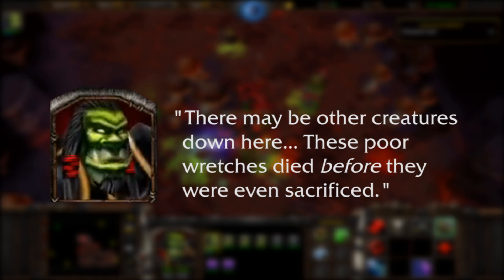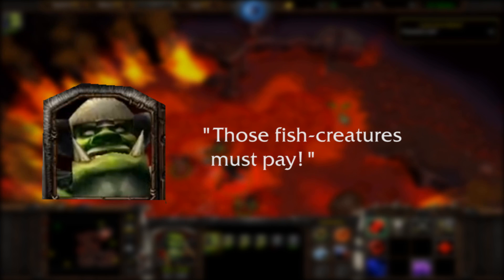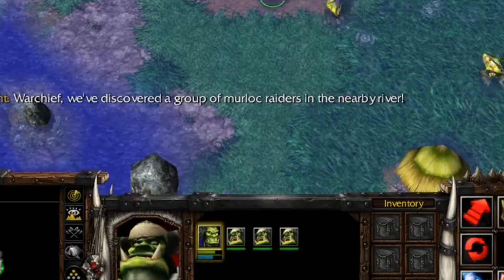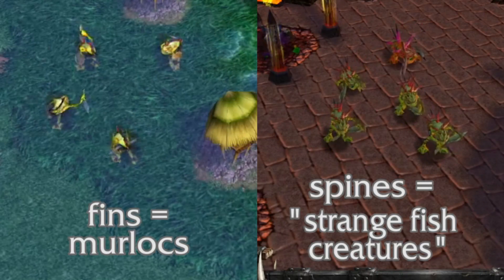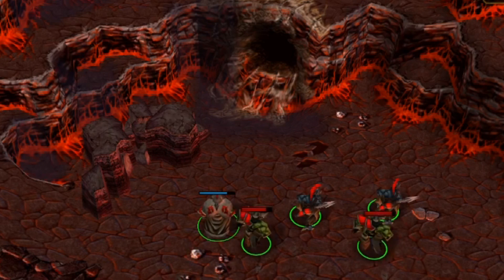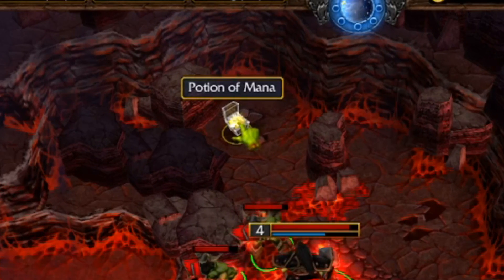Other unused lines — "These poor wretches died before they were even sacrificed" and "You may have rescued the others, but I'll see to it that the Exalted One does not go completely unappeased" — add context to the murloc sorcerer encounter. It's odd they refer to murlocs as "fish creatures" when the grunt on the very first level specifically names them murlocs. One line — "This gate may lead outside, but we can't leave without the others" — suggests the map used to have an exit. This line would have played if you reached it before defeating the murloc sorcerer, implying a final quest to run to the exit before the cave collapsed. You can also find a potion of mana behind some destructible rocks near the eastern lava pool.